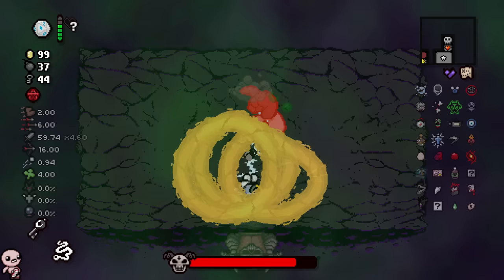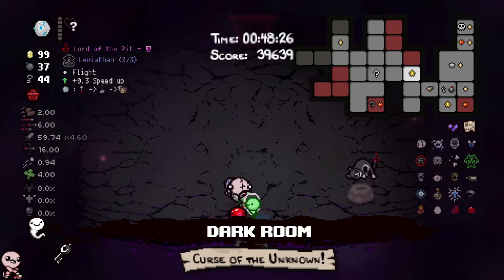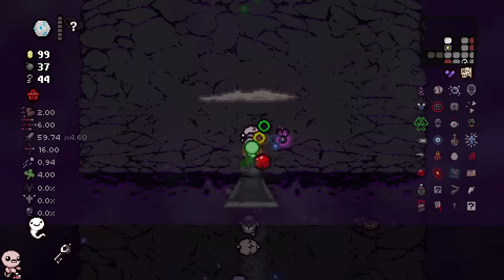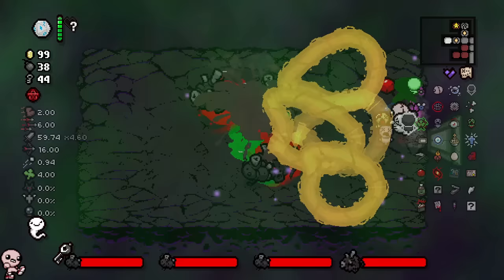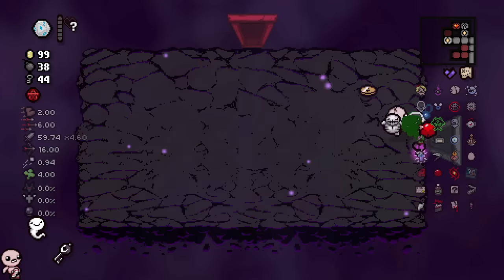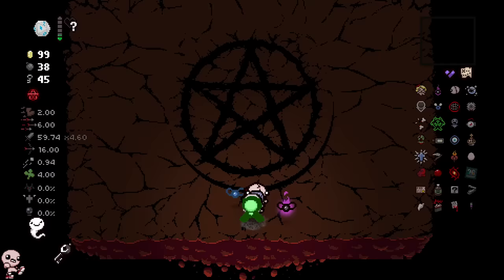Wait — is it only when I have Found Soul? I'm confused. I've unironically been gaslit by a video game. Is it because Found Soul makes the game register it as pressing spacebar twice? That makes no sense — Found Soul doesn't use active items. Oh my god — it IS Found Soul! Found Soul broke my game, it unironically broke the item. You know what, I'm over it. I can't figure it out, I don't even care. I'm gone, I'm killing Mega Satan now.